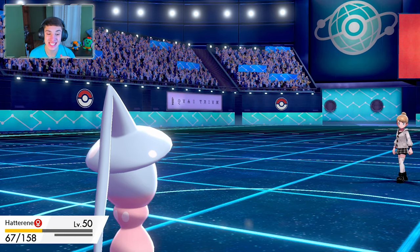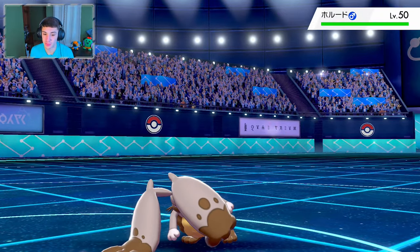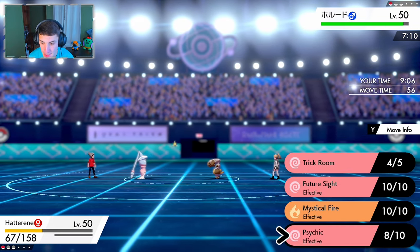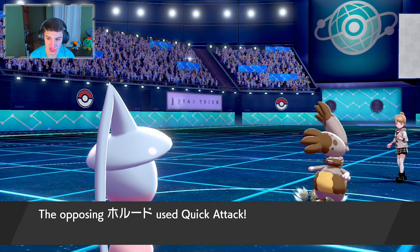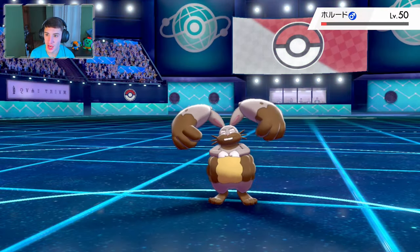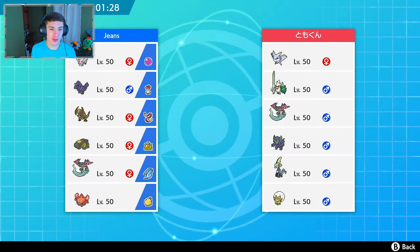His last Pokemon is Diggersby — are we super effective? We are not. We go for the lowering-special-defense move and try to whoop on it. It tries a Quick Attack which doesn't work on Hatterene. We take it out — Trick Room clutch right there. We survived with one HP! Let's go ladies and gentlemen, that's how it's done.